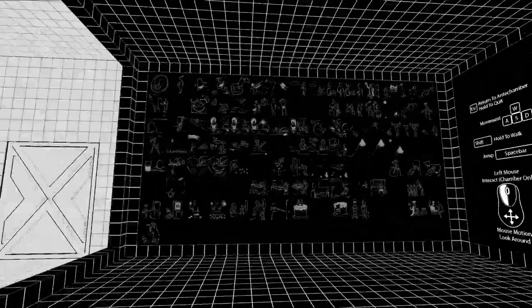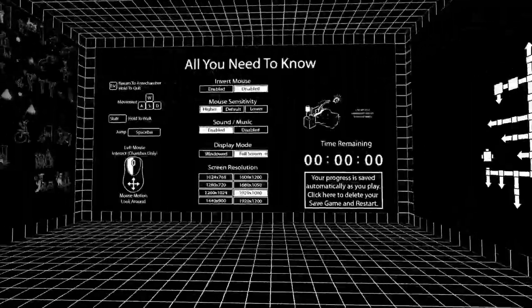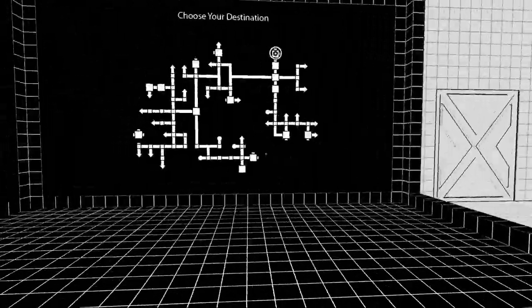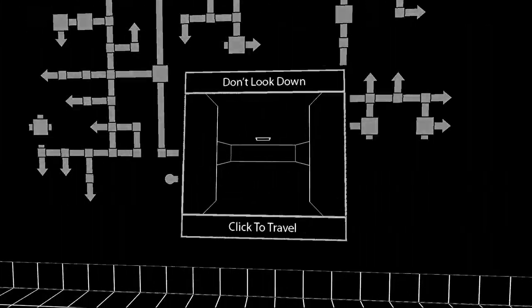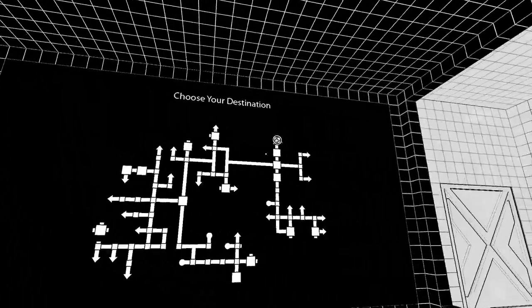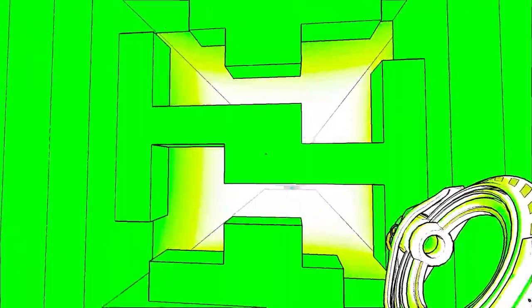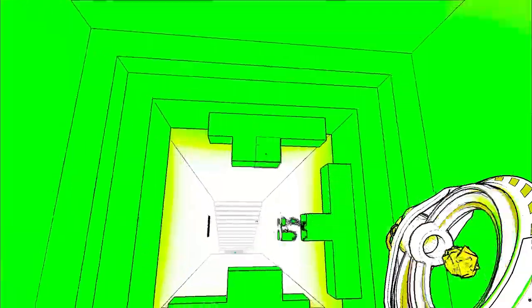Hey guys, welcome back to Antichamber. It's been a few days for me so I don't remember exactly what we were doing, but if we look at the map - oh my, look at all the stuff we've done! We've done quite a lot, but there are various places where we still need to go. There's this room we managed to gain exit to despite never actually crossing this wall. I'm going to grab some blocks and go in and have a look.